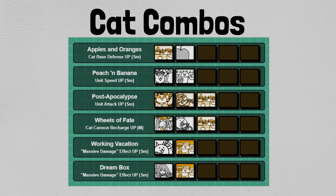Up next, we have Peach in Banana. This is a unit speed-up of the small variety, involves Momotaro and Cats in a Box. It increases cats' movement speed by 10%. I actually really like this — movement speed tends to be an underrated cat combo in this game, but when you are grinding out stages, this certainly goes a long way towards maintaining sanity.